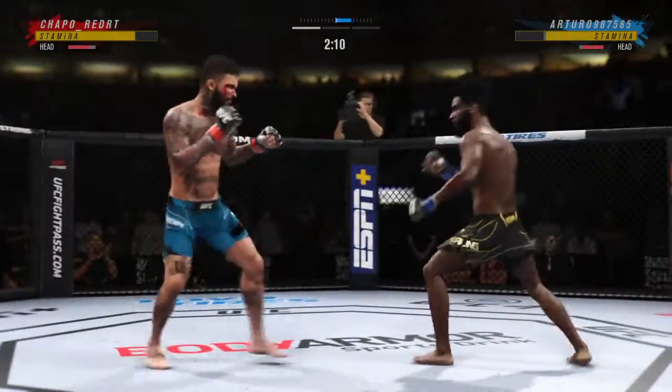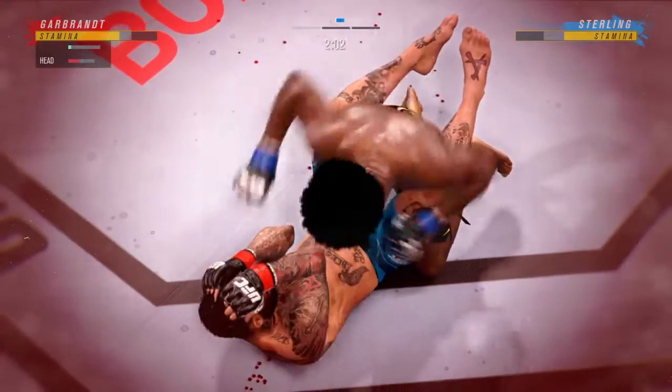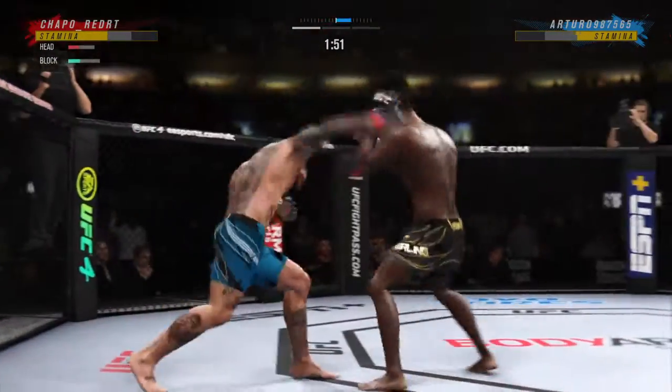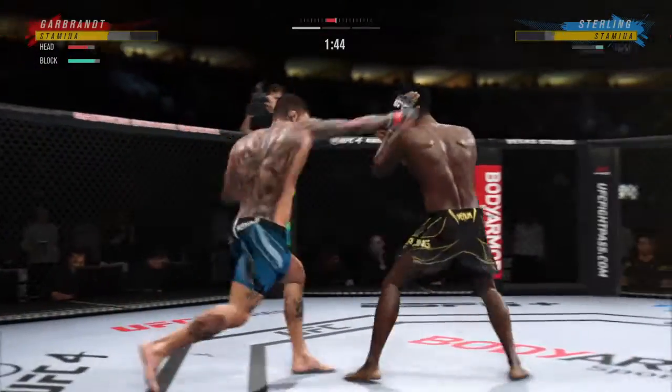Nice right hand. Huge shot finds the target there. Great shot lands. Now he's got to go find that follow-up attempt — the kill shot, as they call it, to go and end the fight. A nice shot there defensively to raise the guard and prevent any damage. Those hands never leave.